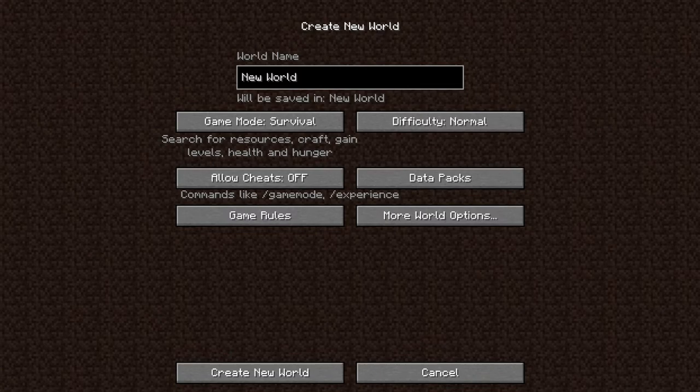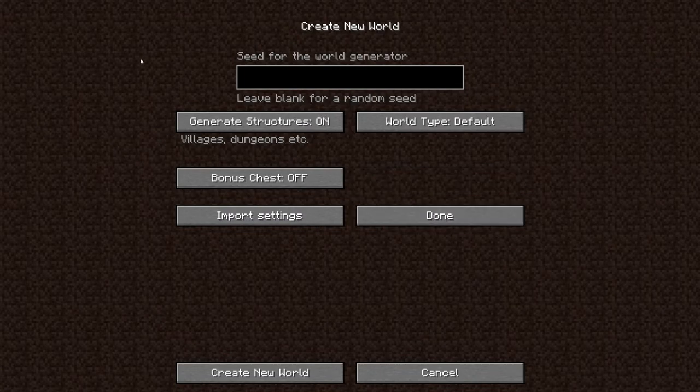Now it's time to go into the world of more world options. There's the seed for the world generator — a seed is basically a randomized number that indicates how the world will generate. If you input the same number as someone else, you're going to have the same exact block layout and world if you leave all these settings alone. Generate structures is pretty self-explanatory — if you don't want villages and dungeons to spawn, you can just tick that off. Bonus chest is a chest that spawns near you your first time you load the world — it'll give you some basic supplies like wooden pickaxes, an axe, some food like an apple, maybe some wheat and some torches.